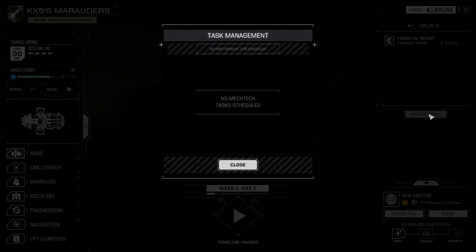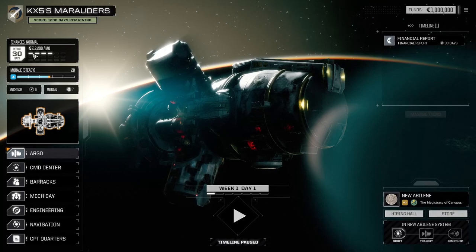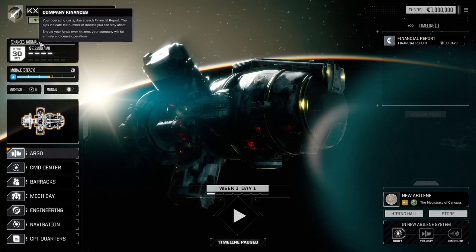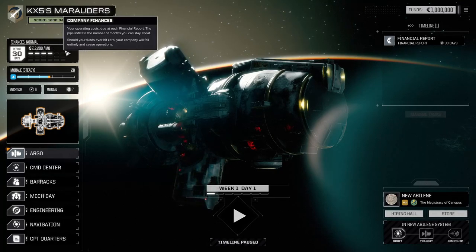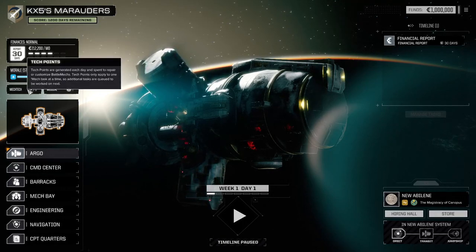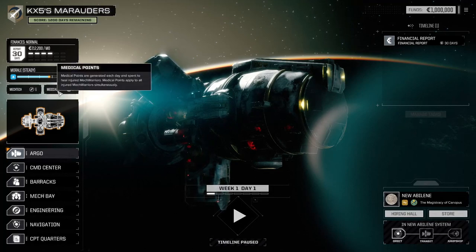There's our financial report. We're starting out requiring two hundred twelve thousand, two hundred dollars a month to operate. Tech points are generated each day and spent to repair and customize battle techs — tech points only apply to one mech task at a time, so additional tasks are queued. Medical points are also generated each day and spent to heal injured mech warriors.